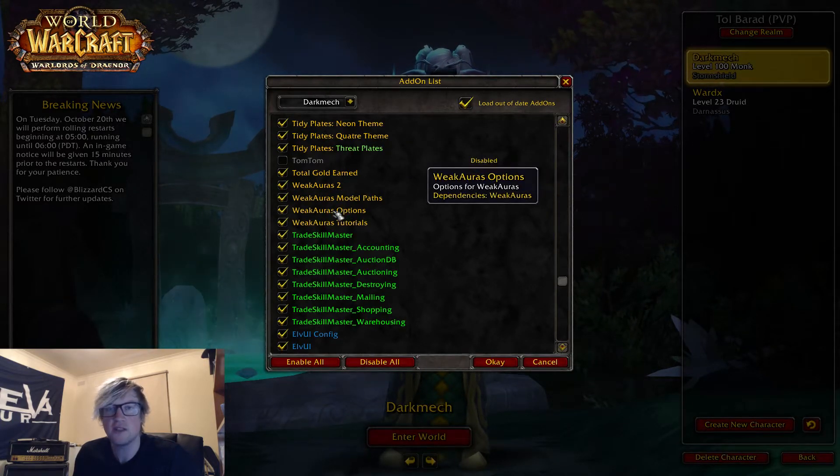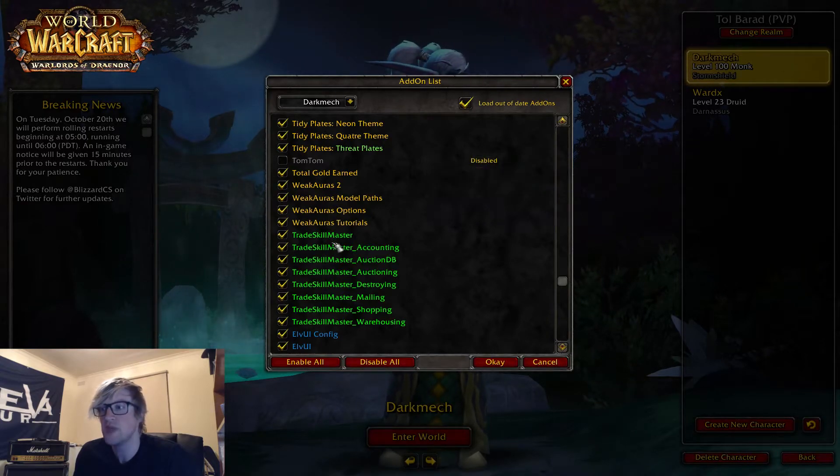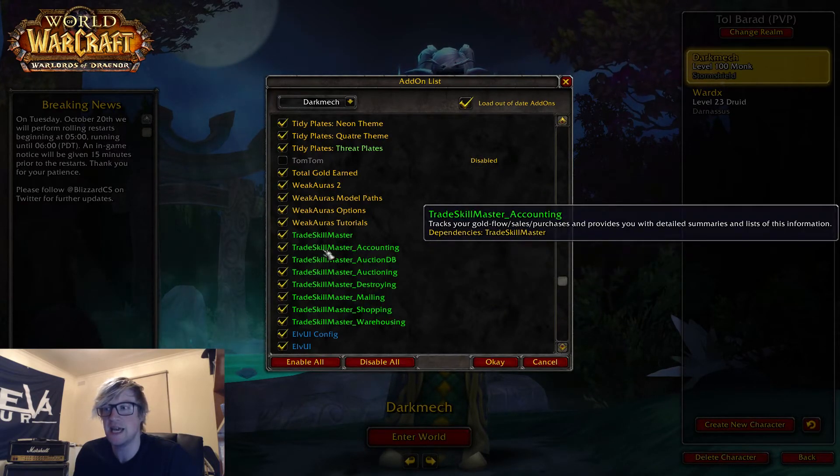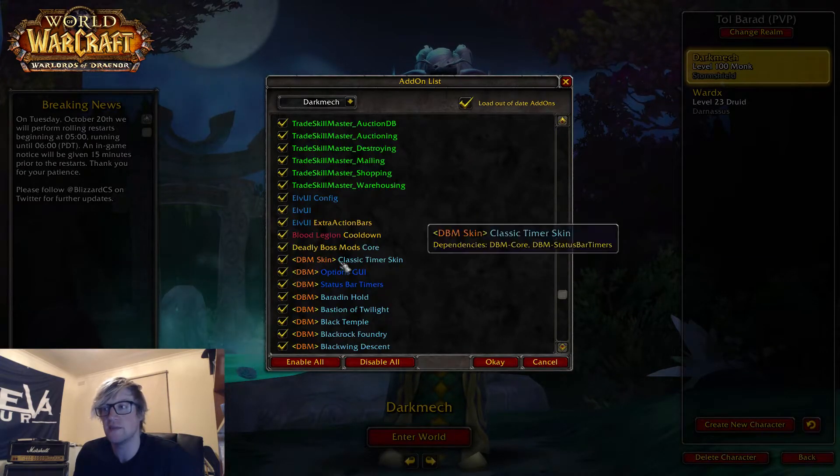Weak Auras 2: if you're new or trying to improve, Weak Auras is an amazing tool. It certainly helped me out a lot and I'm still improving with it. It helps you manage making sure you're using your cooldowns when you should be, or using abilities off cooldown when you should — a really good way to track that and improve. Trade Skill Master is an amazing auction tool. If you're looking to play the auction house, I've got a video on how to set things up in TSM.